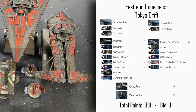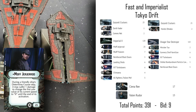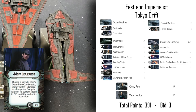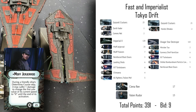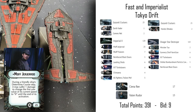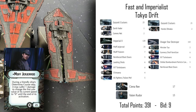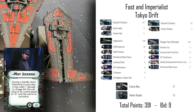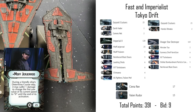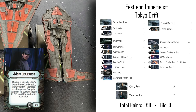Imperial ships tend to have very wide and powerful front arcs with a lot of attack dice, which means their game plan is typically straightforward, but they also have to be maneuverable enough to swing around on their opponent if the initial joust doesn't do enough damage. To that end, the commander I'm playing today is Moff Jerjerod. He allows me to take damage on my ships to massively increase their maneuverability.